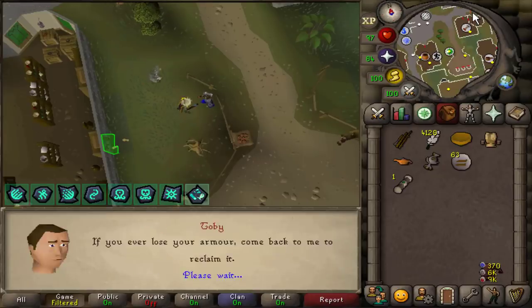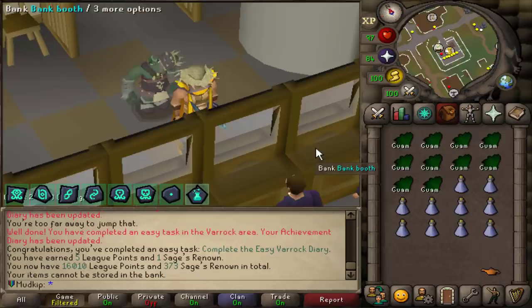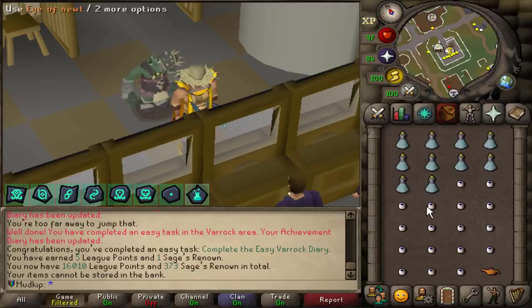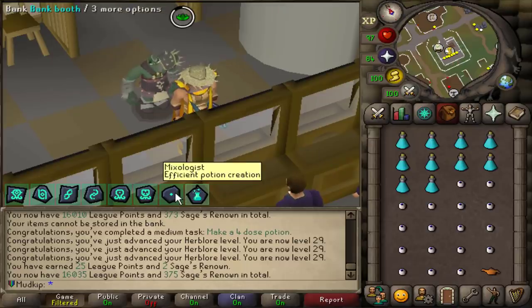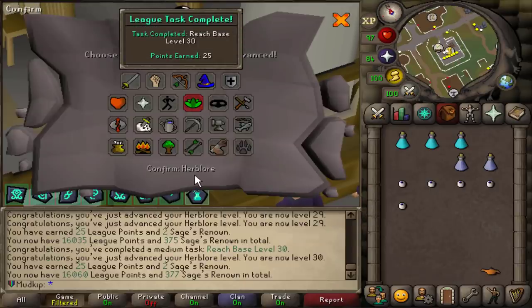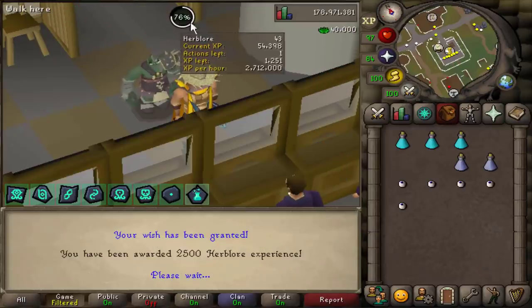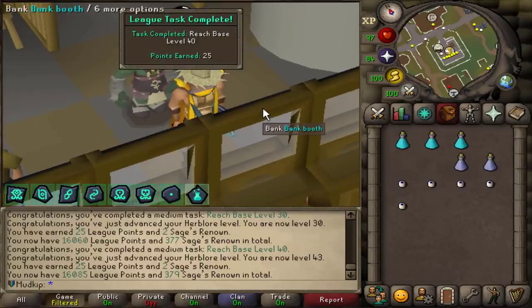We're going to get the XP lamp, which you can only use on skills over level 30, and my herblore is only 26. I think I can make some attack potions and get to 30. With the Alchemist fragment when you're training herblore, it does everything at once. It does make them all at once, and we also shouldn't use up any Eyes of Newt making these attack potions. Level 29. Then making a 4-dose potion, because with Mixologist level 3 it guarantees every potion will be 4-dose. And there we go — 30 herblore. I can use the XP lamp on it, and that's 25 league points. That's going to put us at 43 herblore from 30. Base level 40 is too — another league task done.